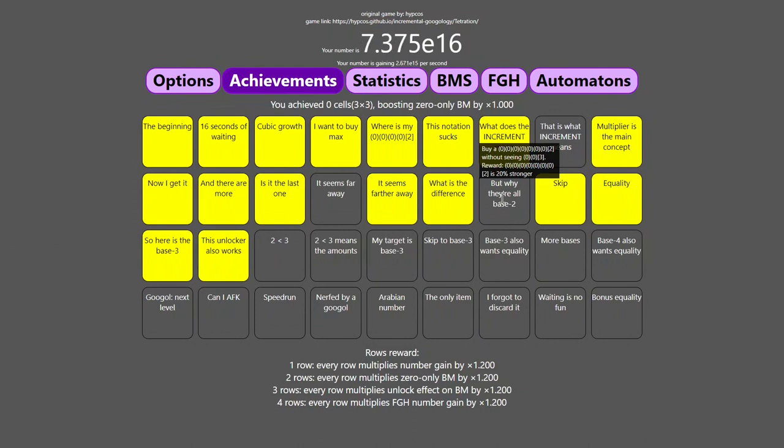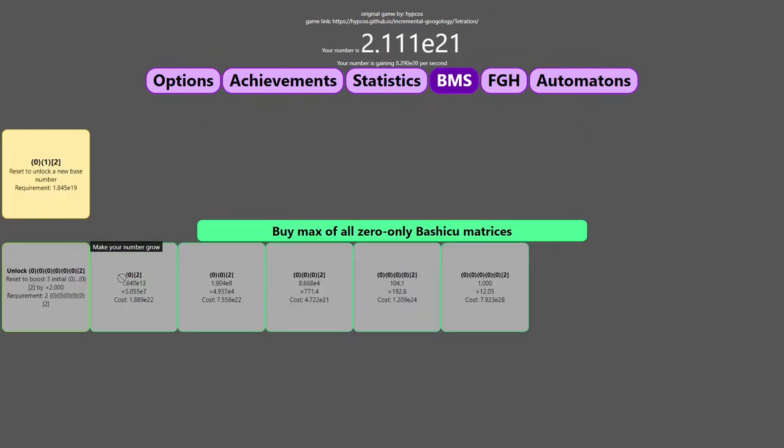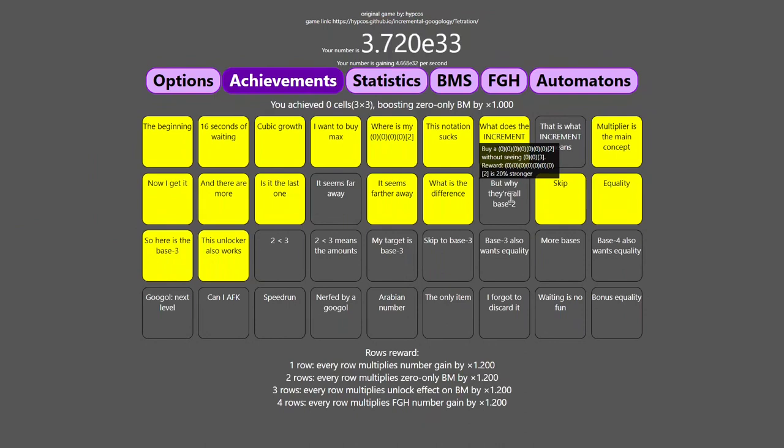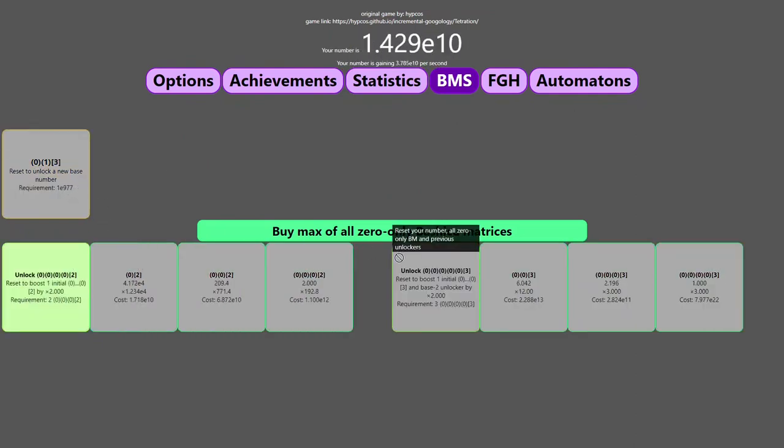I'm going to try to go for some achievements. The first one I'm going to go for is 'But Why They're All Base 2,' which is: buy a 0-0-0-0-0-0-0-2 — that's 7 zeros — without even seeing 0-0-3. This means I can't upgrade the base, and I need to unlock a bunch of times. This will take a while — maybe I shouldn't be doing it now, but the reward is pretty decent, so why not. The real problem is I need to get all the way to E57 with this, and it's probably possible. Maybe it's not worth it at this point — I'm going to say it's not worth it.